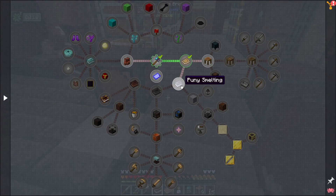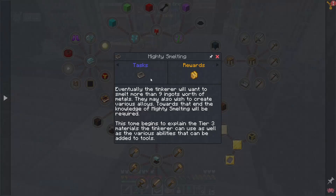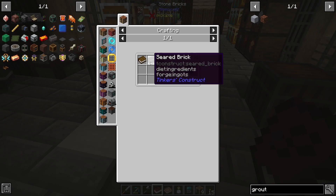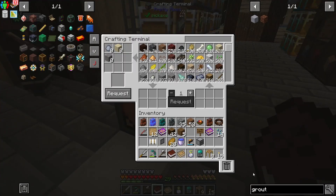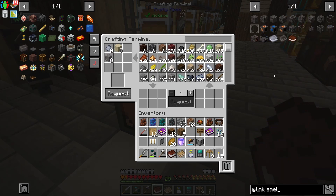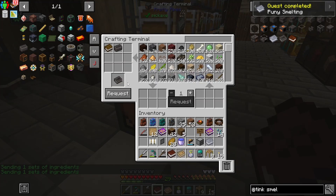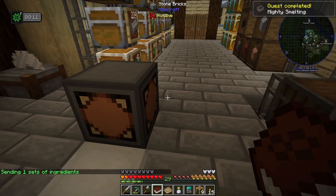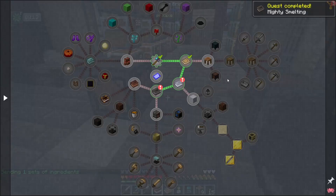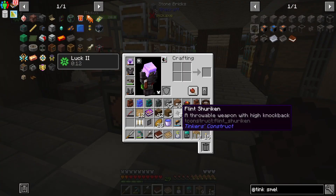The next quest is the puny smelting book, which is grout and a book. And then the next one is mighty smelting — this book is a seared brick and another book. So we should actually be able to make both of these at Tinker's. I'm going to do puny smelting — here we go. And then mighty smelting. Obtained, obtained. Let's go ahead and get our boxes. Common Tinker's loot — that gave us flint shurikens. Interesting.